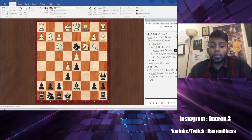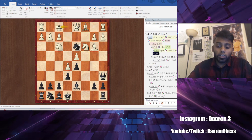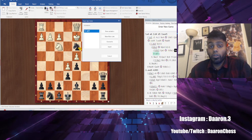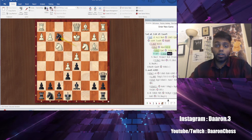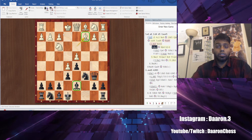For example, Knight d3 check — anywhere he goes he's in a line of fire. You can take here, you can take here, you're just winning. And if he goes King d2 avoiding the line of fire, you just take on f2 and you are completely winning. So that is what you're going to do in this Bishop d3 variation.